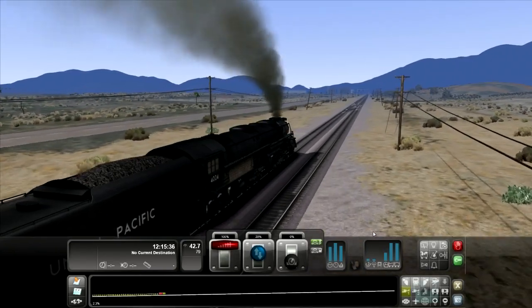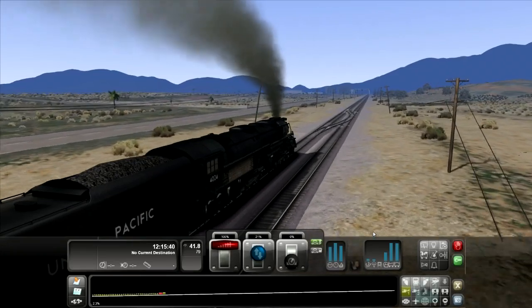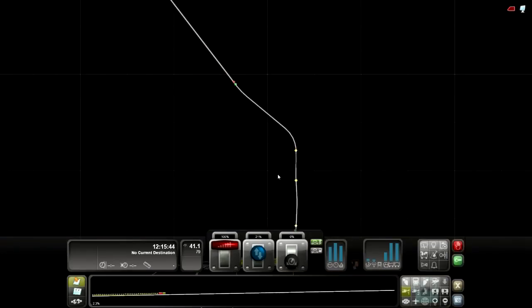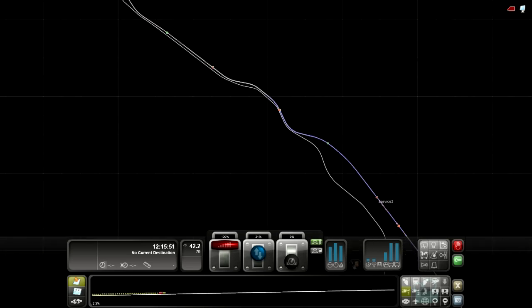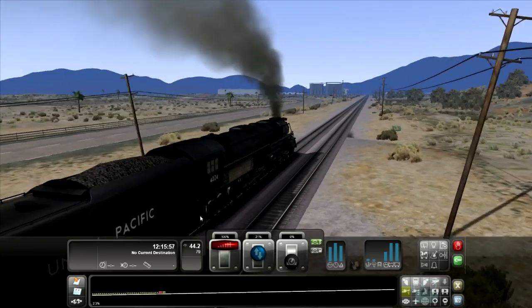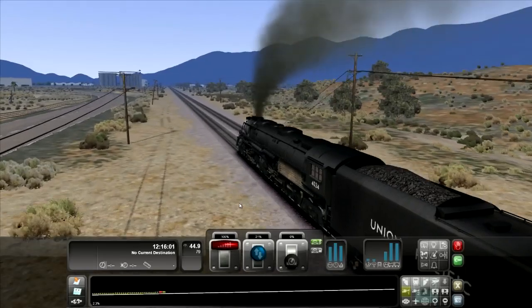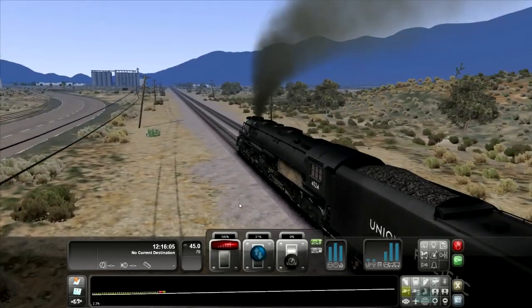Bring this down a little bit more. We're at a 2.3% grade — seems like it's been that for a while now. We are way up here now. Oh yeah, this is the desert route. So this is going to continue like this, I think, to the halfway point, maybe toward the tunnels in the middle section of the railway.